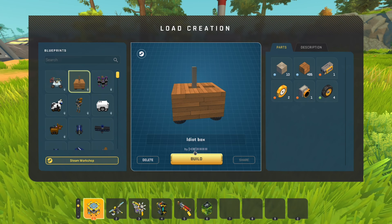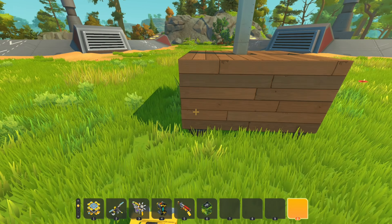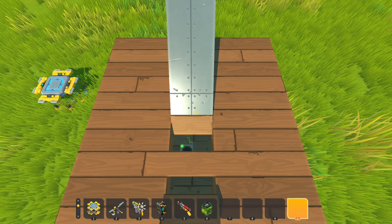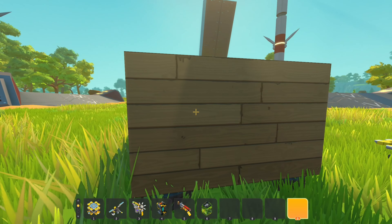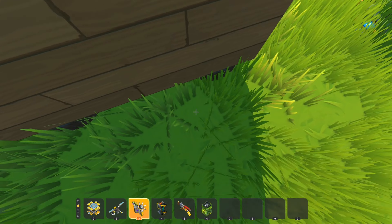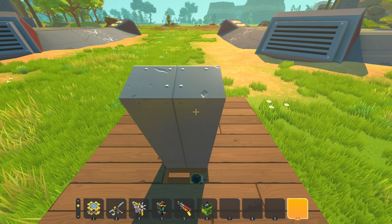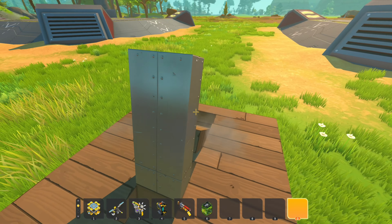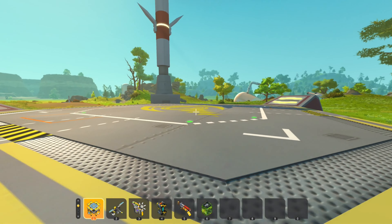Next we have 'Idiot Box' by Kor. Judging by the parts list I have no idea what this thing is gonna do. What's it supposed to do? I don't get it - it flicks me forward, it's like pushing me. I might stand... okay I also might not. I see - yeah, you're not supposed to stand there, it just pushes you. I'm calling Idiot Box more of a 'do nothing machine.'